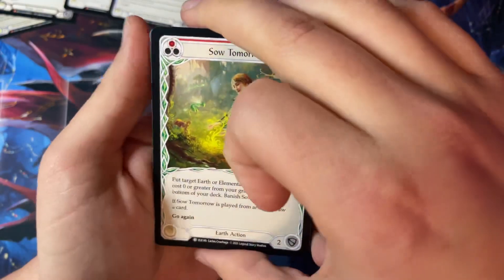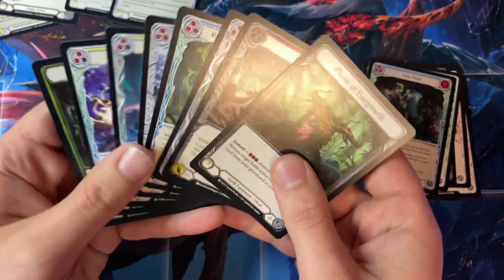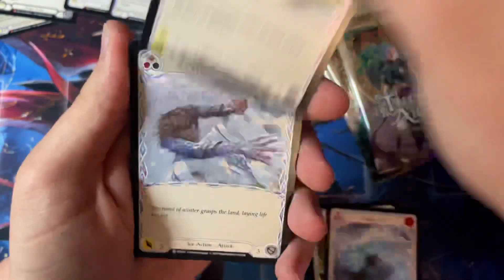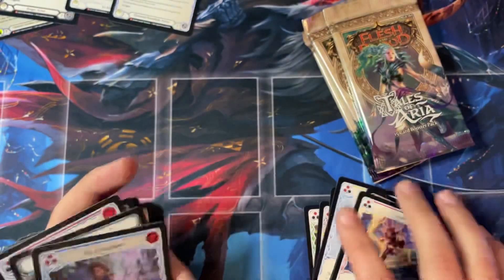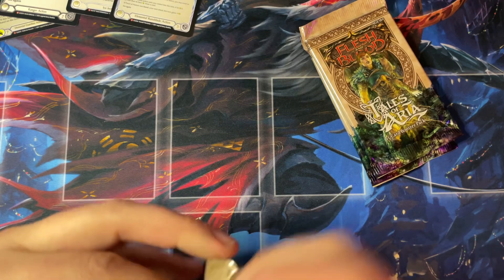I think by this time I'd be better at opening packs, but I still can't get a pack open just right. We are down to our last four packs and continuing to go. Rare, rare, rare — and nothing. We are short on majestics right now. We really need to hit at least one majestic to keep our averages.